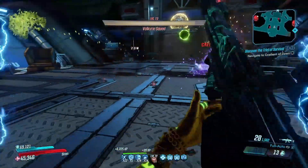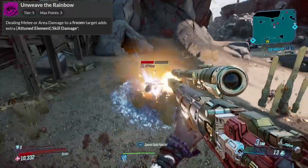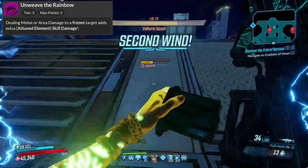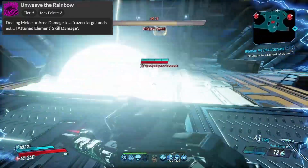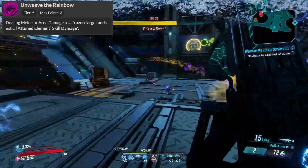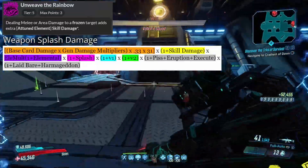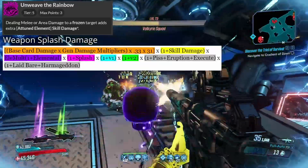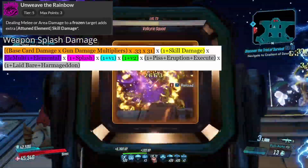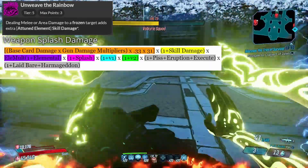Now we'll get into the slightly more complicated formulas, starting with Unweave the Rainbow. When you deal melee or splash damage to a frozen target, it will add extra damage of Amara's attuned element. This damage is actually skill damage, which gives it 31× mayhem scaling. The percentage of your damage taken and put into Unweave the Rainbow only scales from the base damage of your weapon and your gun damage multipliers. So the formula looks like: base weapon damage times your gun damage multipliers, times the Unweave the Rainbow percentage (0.11 per point, up to 0.66), and then times 31 for mayhem scaling.